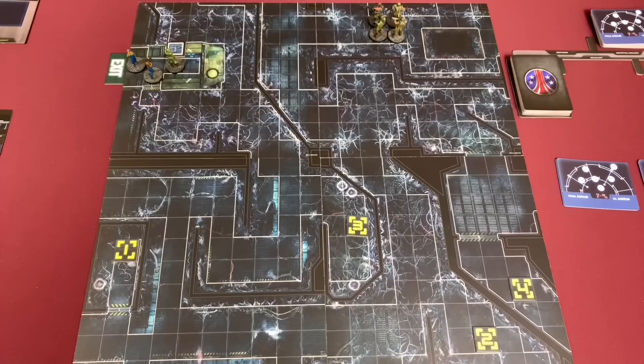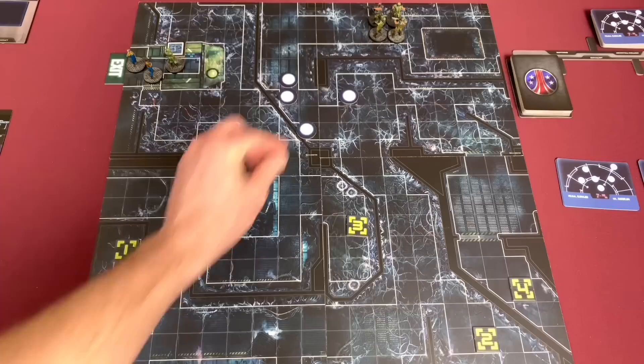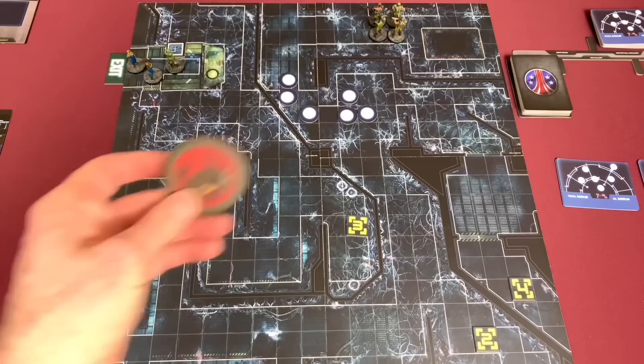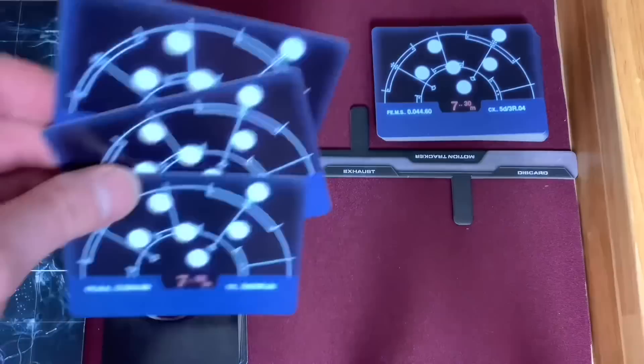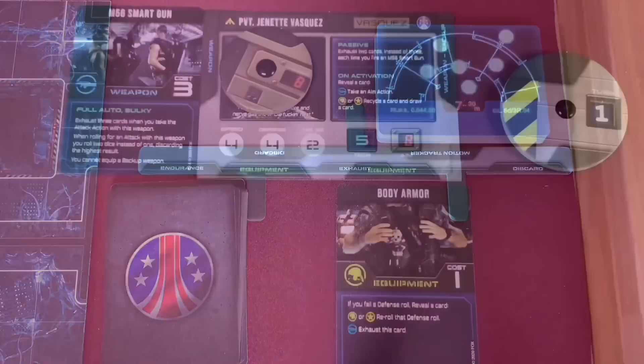We place our blip tokens by randomly grabbing blips from the blip pool and placing them out here. After placing them I check against the mission sheet — I only misplaced one, which goes right there. Our blips are out and our characters are placed. Before we start turn one I need to create the motion tracker deck: I take three level-one and three level-two cards, shuffle them together, and place them right on top of the other deck I've already shuffled. They're all set to go and we're ready to start our mission.